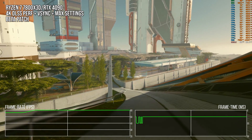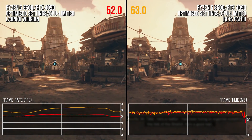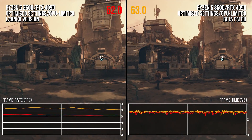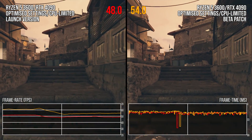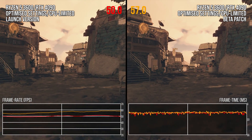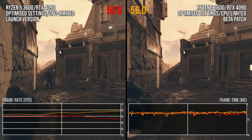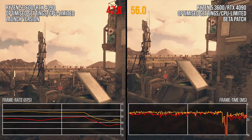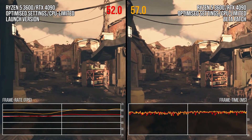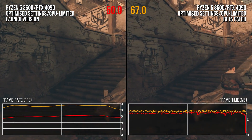Bethesda still needs to look into and reduce these frame time spikes in future patches. For mid to low-end users, I can also report increased performance on lower-end chips such as the Ryzen 5 3600. This chip has two fewer cores, four fewer threads, and a lot less cache than the 7800X3D, yet we can see a similar 17% performance uplift at the same settings versus the launch code. That brings the CPU much closer to a consistent 60fps, which otherwise was not really possible as it had many dips into the 40s. This improvement makes me think a performance mode might be possible on Xbox Series X consoles, as that console's CPU often performs similarly to the Ryzen 5 3600 as measured at Digital Foundry.